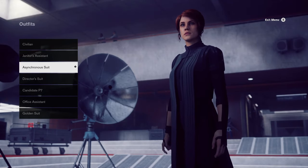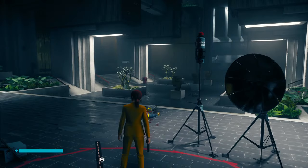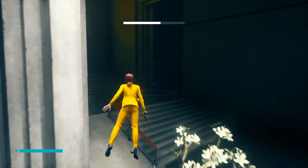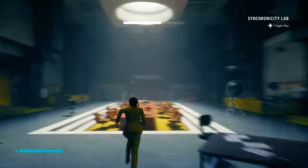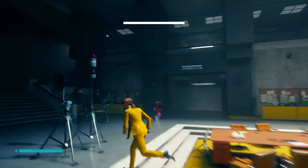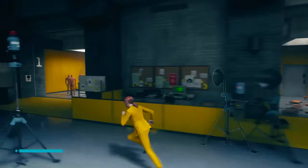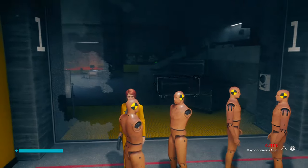We're now getting into some of the slightly cooler ones that require a specific thing to be done. This one is called the asynchronous suit, and you'll have to first get to a point in the story where you have clearance level 6. Then go to the research sector and look for an area called the Synchronicity Lab. Once you go inside, you will find a room with a mirror, and this room will give you a mission called self-reflection. Once you complete that mission, you can go back to the Synchronicity room nearby, and you will find the costume in the first room on the left on a mannequin — or technically a crash test dummy.